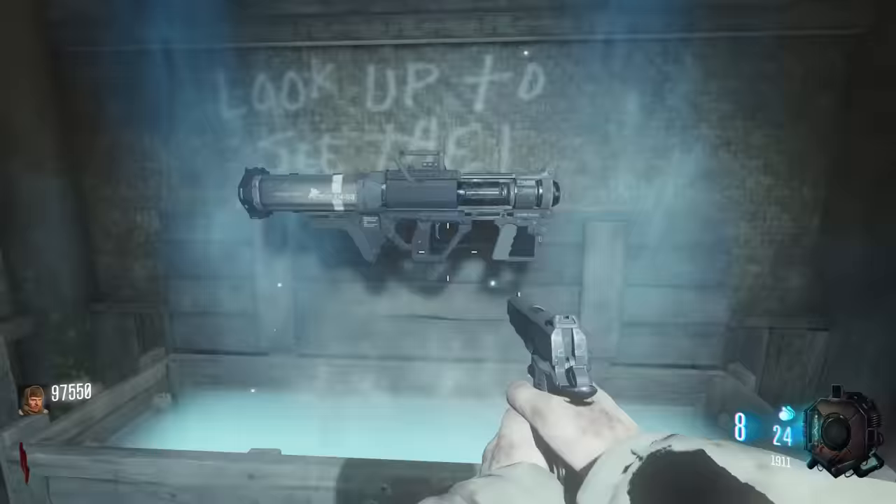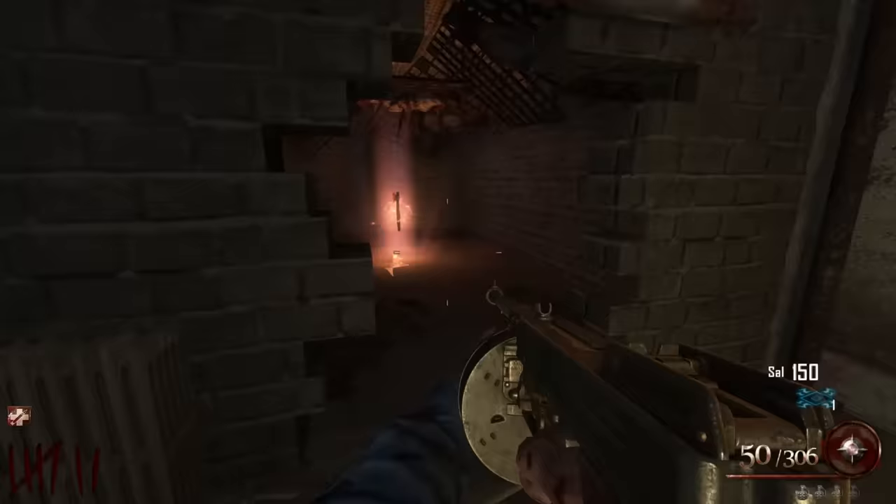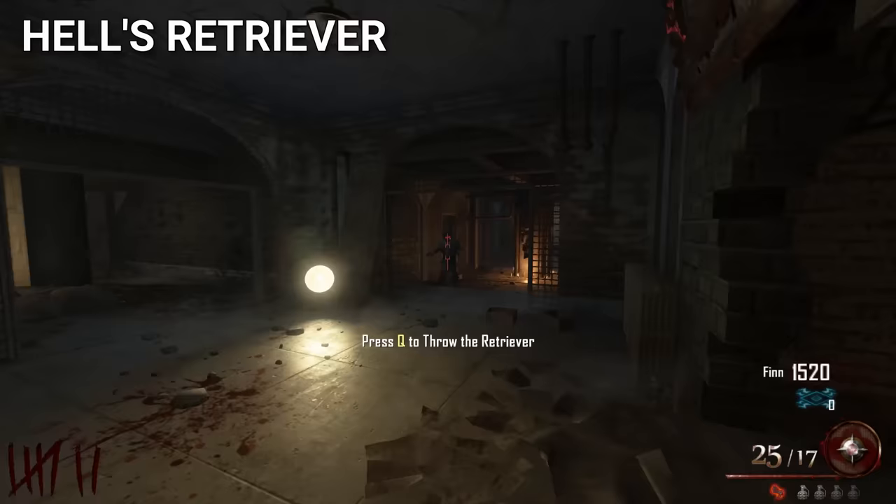The Wunderwaffe DG-2 is one of the more satisfying wonder weapons to use. It shocks all the zombies and does infinite damage, but the favorite thing is the reload animation. The Hell's Retriever is the main attraction on Mob of the Dead — it kills zombies for a long time and never runs out of ammo, so it just makes for really solid equipment.